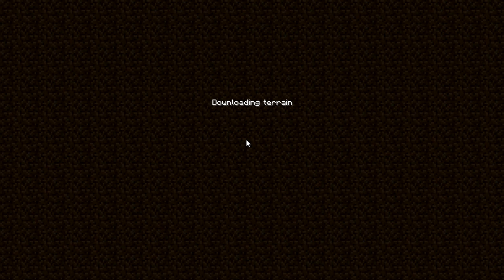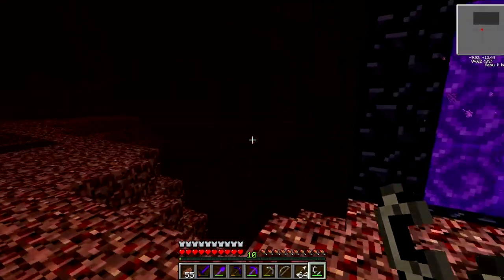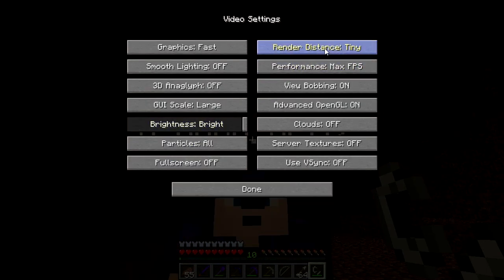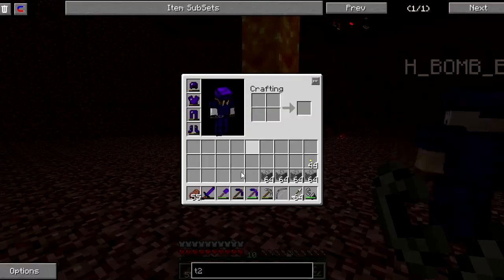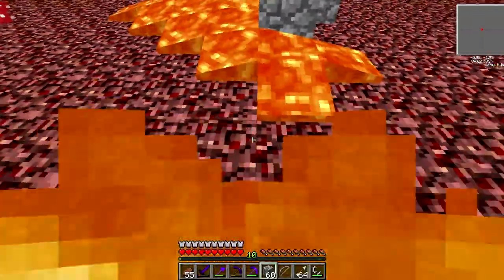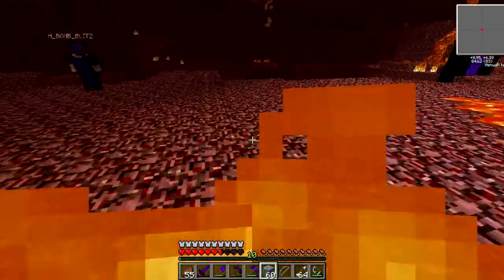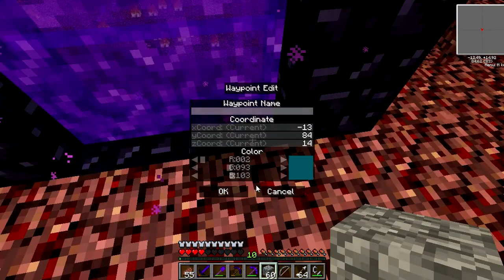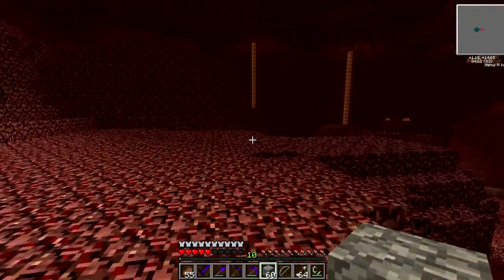I don't know what the nether's like in this seed — this is where we find out. That's not too bad. I have a feeling my render distance is on practically nothing. Oh, lava coming out the ceiling — I'm going to turn my render up. It must have been on short for some reason. There's a lava pool drooping down here. Not up — I'm on fire already, it's a great start. I'm going to set a waypoint for the portal so we don't get lost.